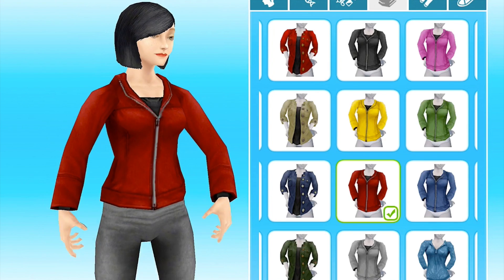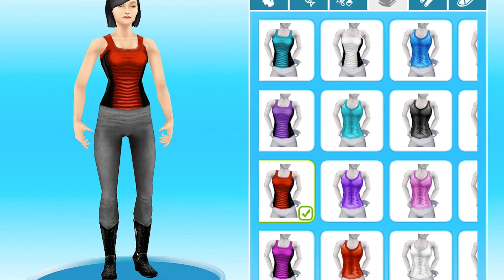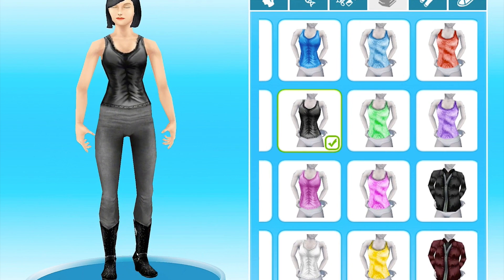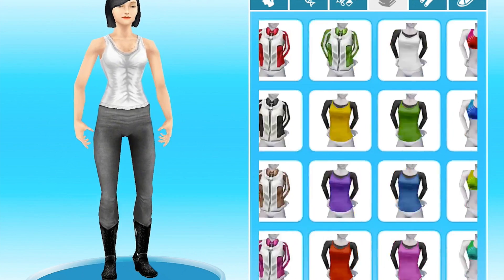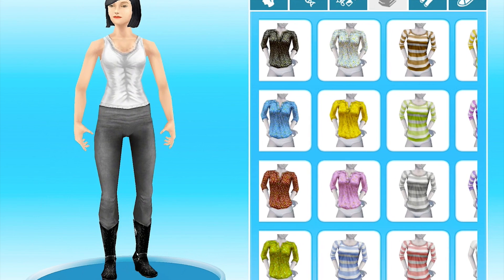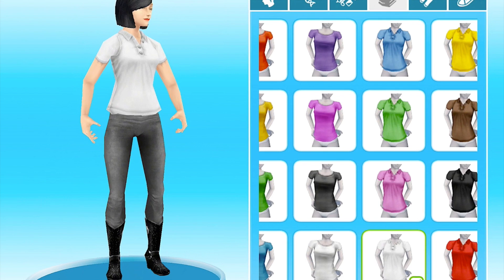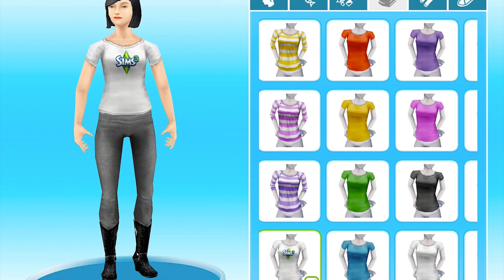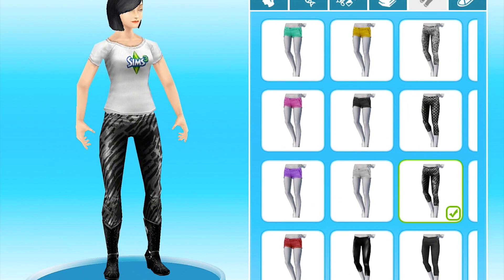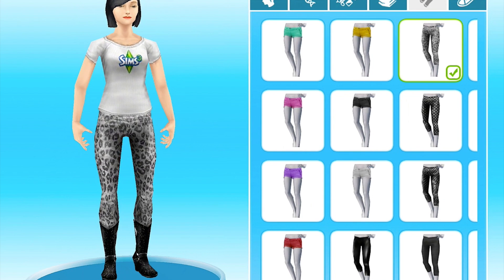So let me just change her into some nicer clothes. She was originally a character in a house that I made, but I'm going to change things around so I can show you guys the different hairstyles. Let's just put her in this white polo shirt and let's do these pants for now.